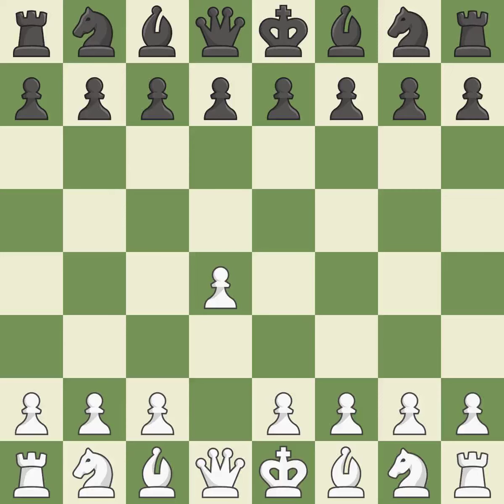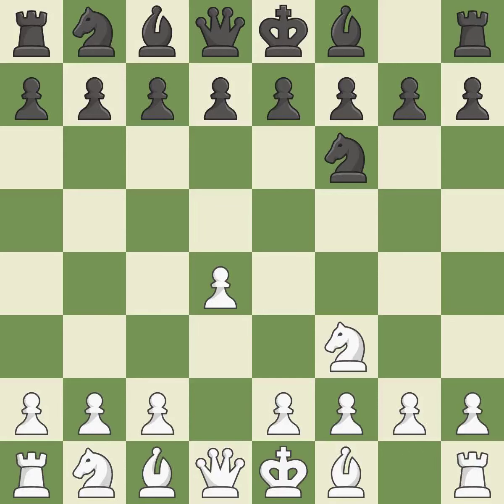Opening with the Queen's Pawn, the Indian game begins by controlling the important E4 square with the knight rather than a pawn. NF3 strengthens the D4 piece and moves the knight closer to the center while exerting more control over the E5 square. The D4 pawn is struck by C5, kicking off center play. When C4 moves into the center, it takes over control of the D5 square and gets ready to advance the knight behind the C pawn. It is a fair deal after all captures.